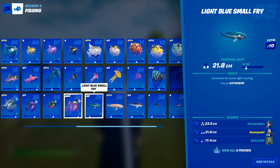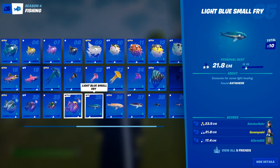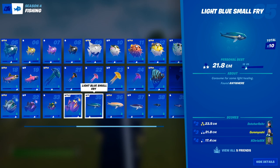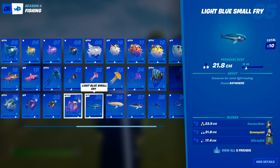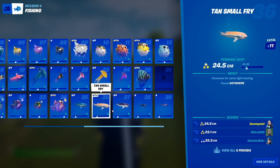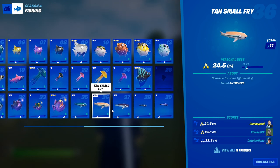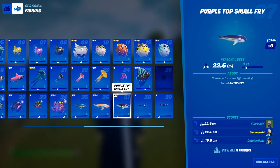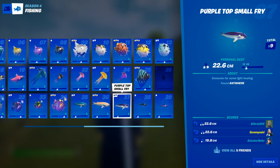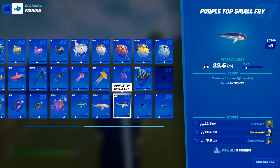Now we're moving on to our final fish section — small fries. These are special because you cannot actually catch these at fishing holes. Small fries can only be caught when you are fishing just in the water, so actively avoid the fishing holes when looking for small fries. The first small fry is the standard light blue small fry, which can be caught literally anywhere in the water. Next, we have the tan small fry — again caught anywhere, just not at a fishing spot, only in the water. Thirdly, we have the purple top small fry, which again can be caught anywhere; just ignore the fishing spots and fish in the water. Small fries are kind of annoying to get because you can get things like cans, wood, and ammo, but if you're fishing anywhere outside of fishing holes, you will eventually get one.